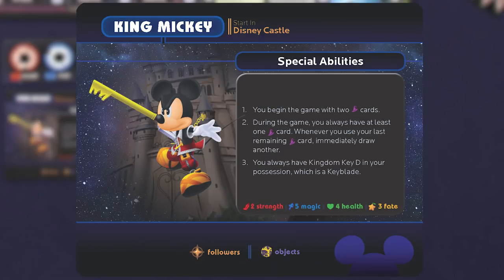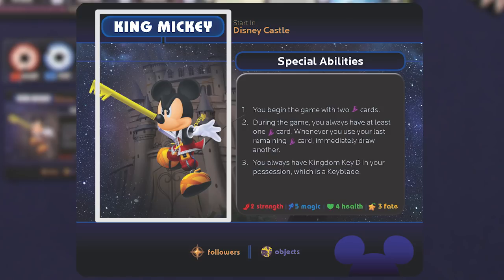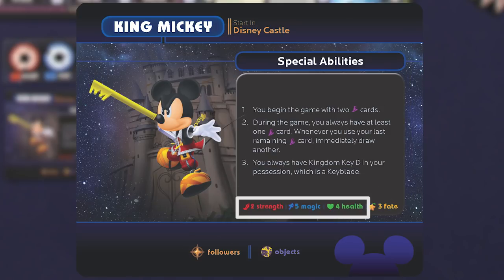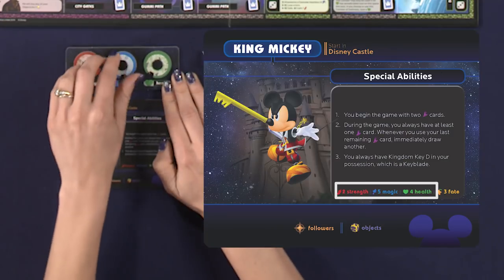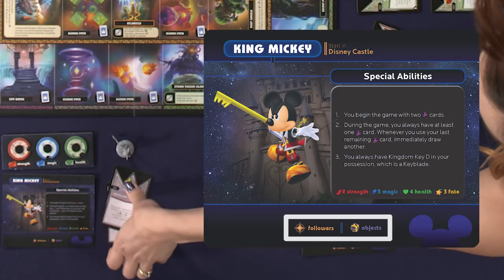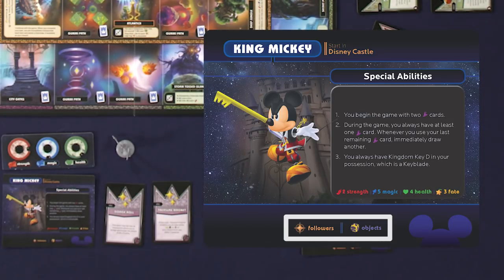Each character card contains a character name and portrait, special abilities with setup instructions, starting statistics for strength, magic, and health — which should be set on the stat dials — starting fate tokens which the player may take, and space below for followers and objects.